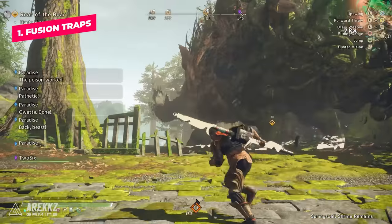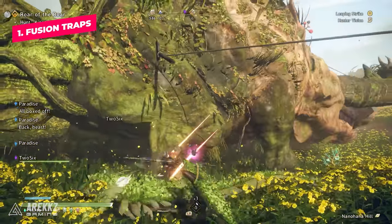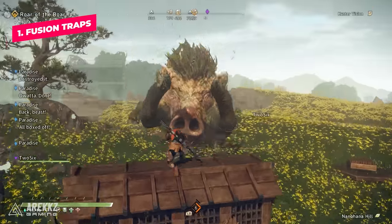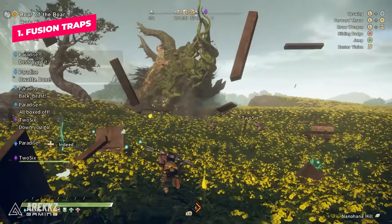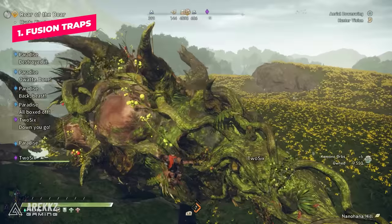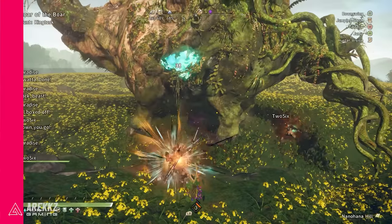Things like the Harpoons and Chain Traps function similarly to Shock Traps and Pitfall Traps in Monster Hunter, giving you a great window to attack. Other Fusion Karakuri like the Bulwark will shield you while healing, reviving a teammate, or when a monster charges at you. We haven't found any normal monsters in the game that these traps don't work on, unlike Monster Hunter where Elder Dragons can't be trapped — so in Wild Hearts, make sure to put them to good use.